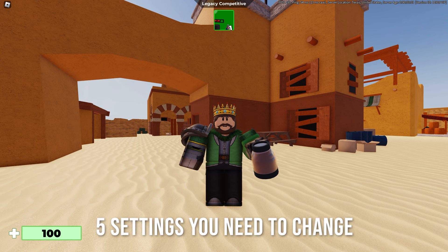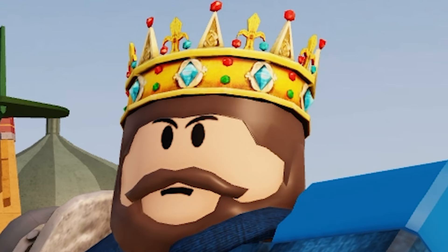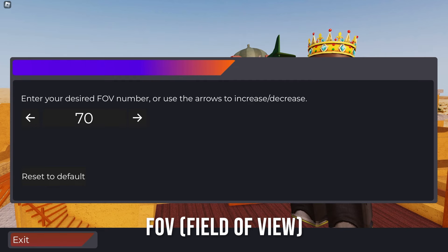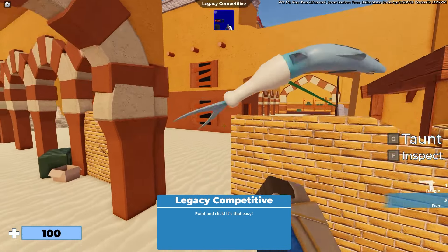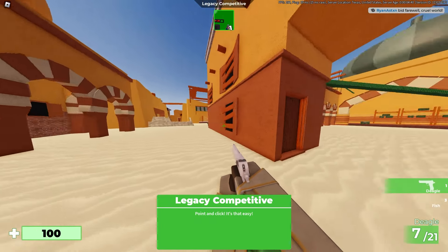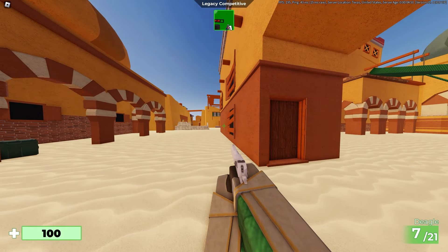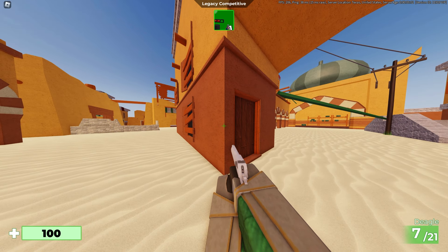Let's move on to five settings you need to change. Settings are in the bottom right of your screen — if you're on mobile, I'm not sure. The first setting to change is your FOV, or field of view, which is a massive part of Arsenal. 70 FOV is the lowest you can go and everything feels quite close — that's how everyone used to play. 120 FOV looks very different and feels weird to me. Most people go for between 80 and 90; I personally go for 85.